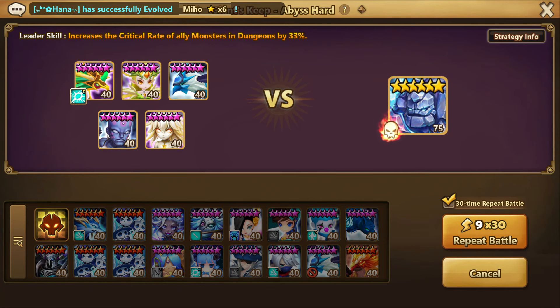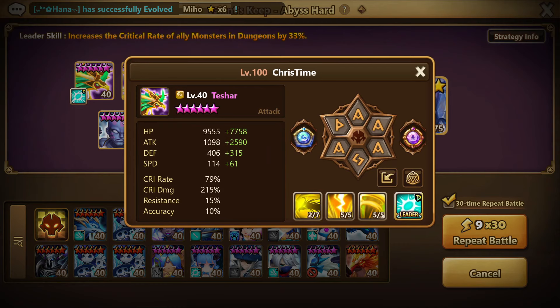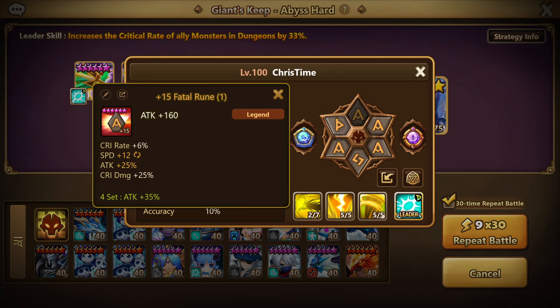For the Giants team, this team will fail with the runes that I currently have on them, as the speed tuning is not ideal. When the bird goes to give Tessha another turn, the Homunculus steps in, so there's a little bit of speed tuning wrong. However, I do have a video showing the team working properly. This team might fail in this showing, just down to that fact.